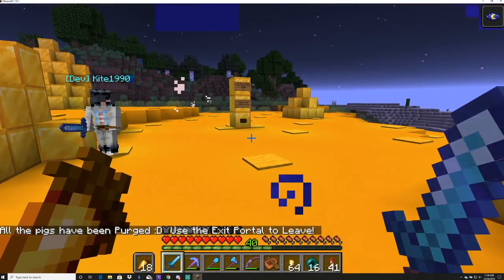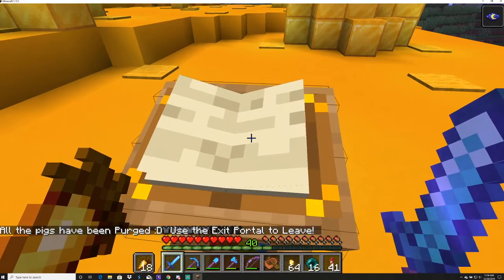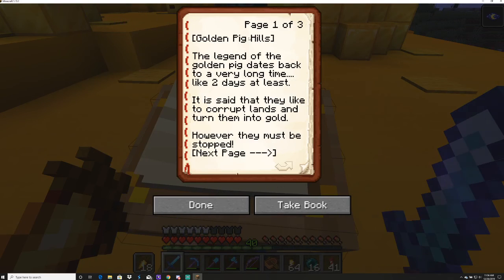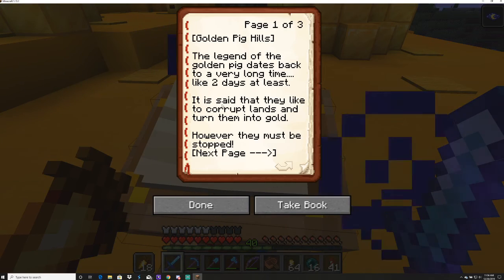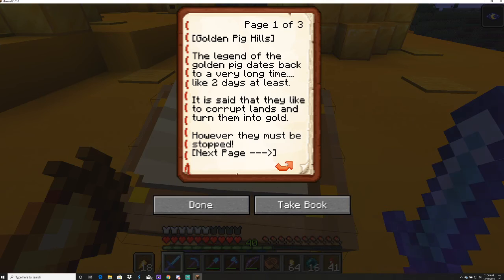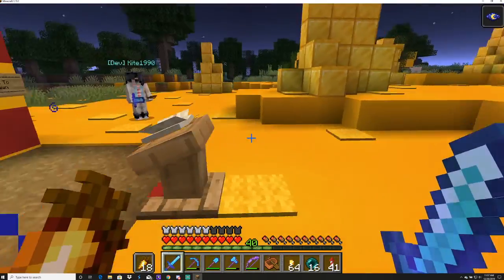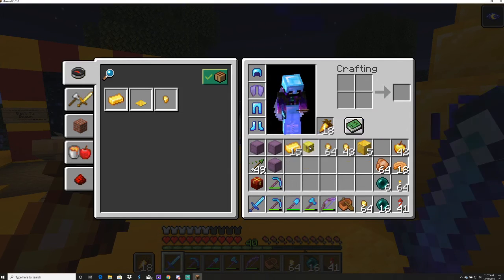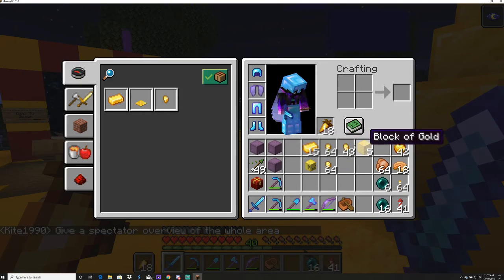You get a message saying all the pigs have been purged. There is lore here and I almost forgot — Kite would never forgive me. The legend of the golden pig dates back a very long time — like two days. It says they're corrupted and like to corrupt the lands and turn them to gold. However they must be stopped. As you can see the gold is starting to spread to surrounding lands. Summon and kill all the pigs to help save the land from the cursed golden pig. That's awesome. And I got a golden pig head!